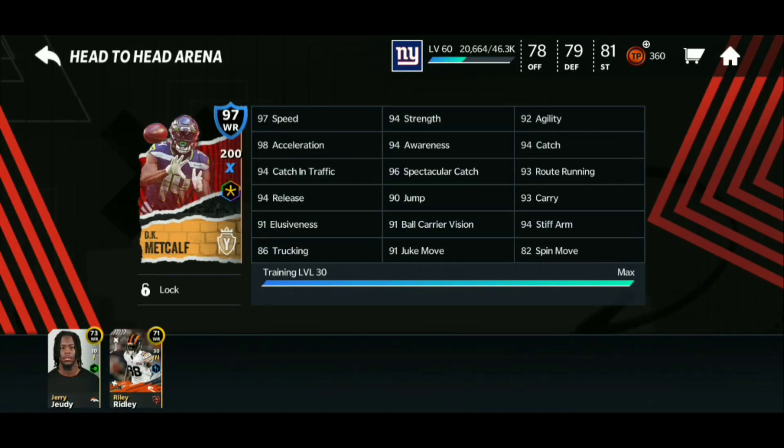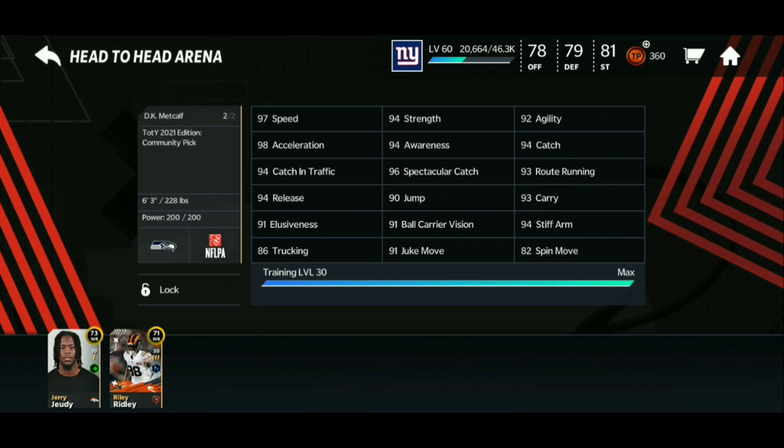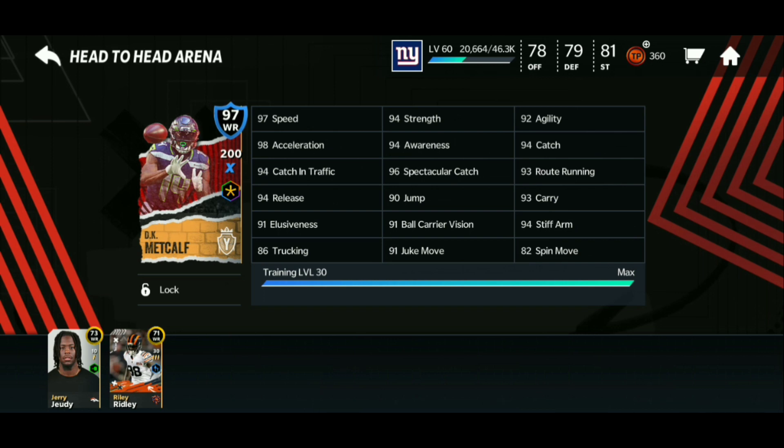What's good, it's Madden Mobile Myth here back with another Madden Mobile 21 video. We got 97 wide receiver DK Metcalf gameplay with 97 speed — this card is honestly insane. Make sure you drop a like and subscribe with notifications on. This card is a total cheat code: 94 release, 93 carry, 94 awareness, 94 catching, 98 acceleration. DK Metcalf is like one of the best wide receiver cards in Madden Mobile right now.